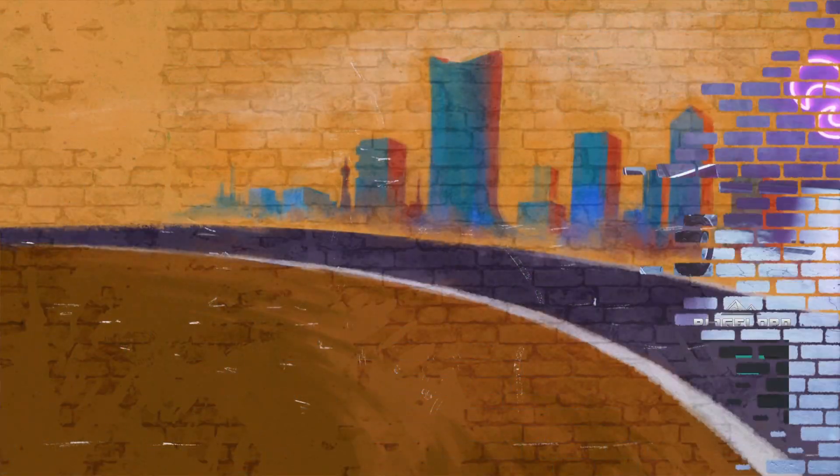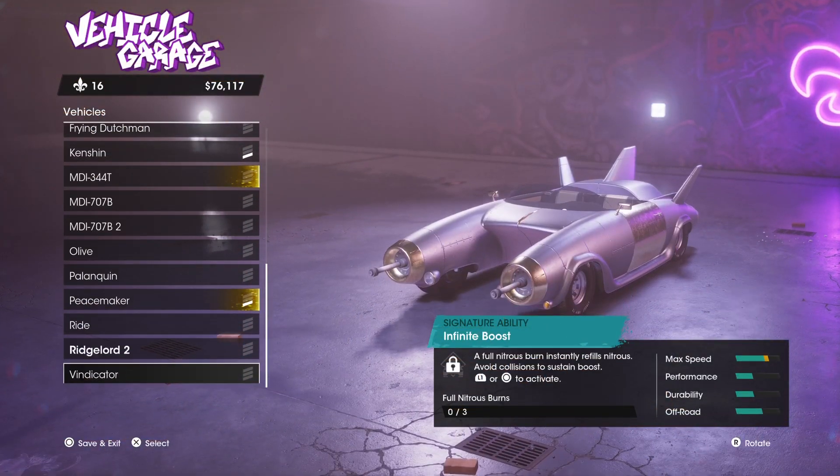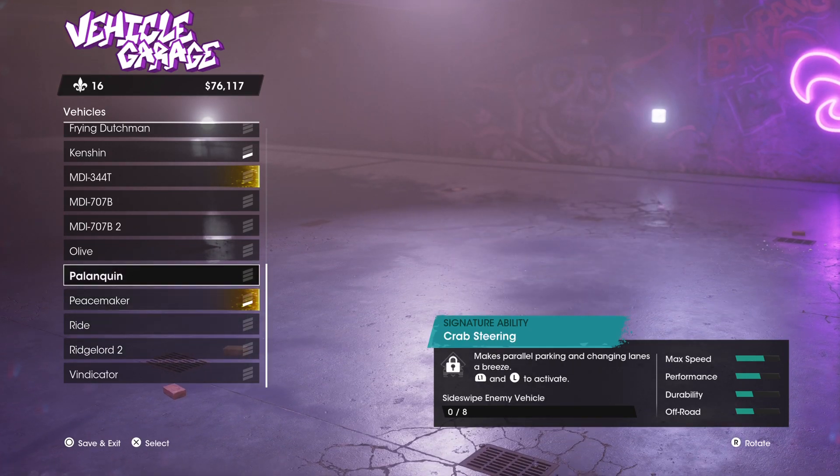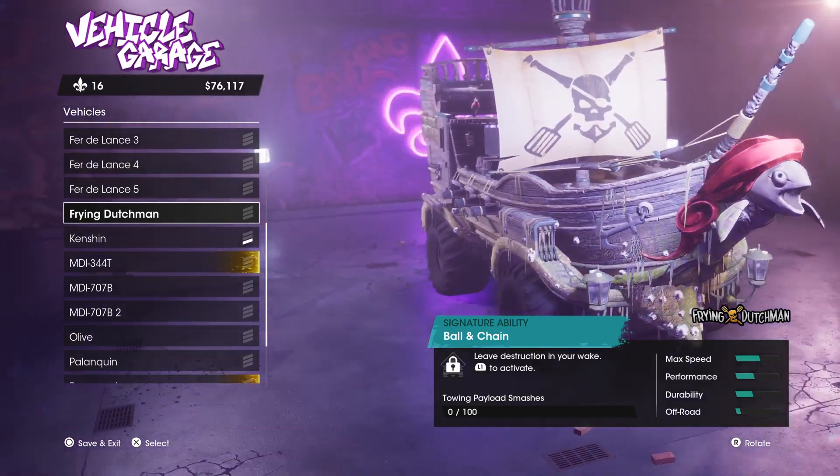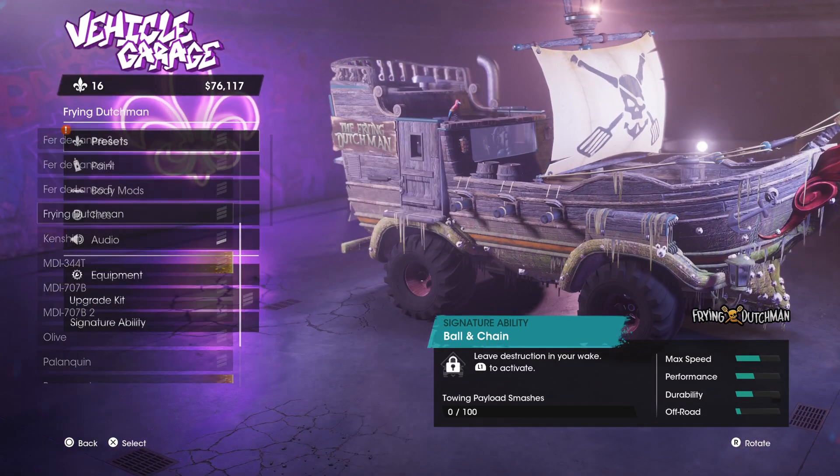Go straight into your garage — it will be right here downstairs. It's right here: the Flying Dutchman. You can actually customize it as well.